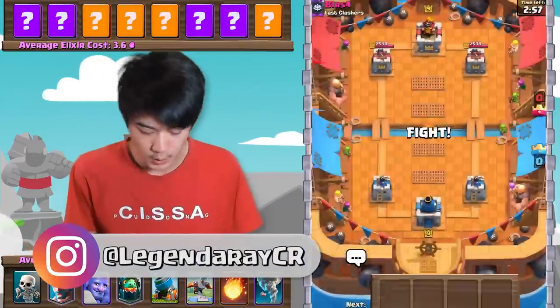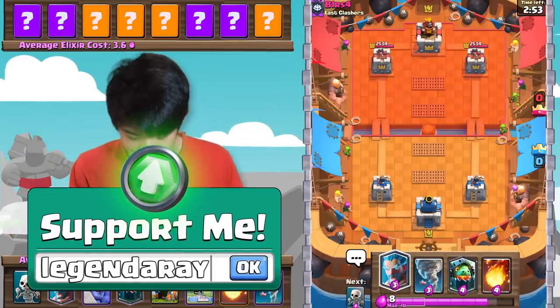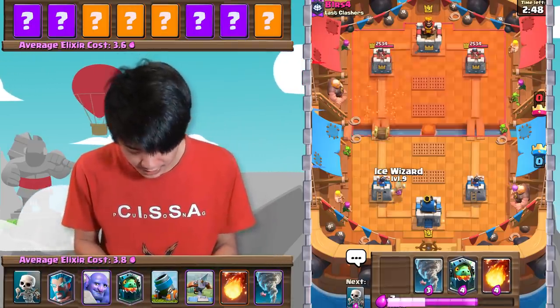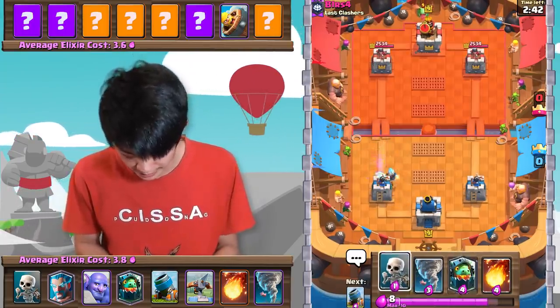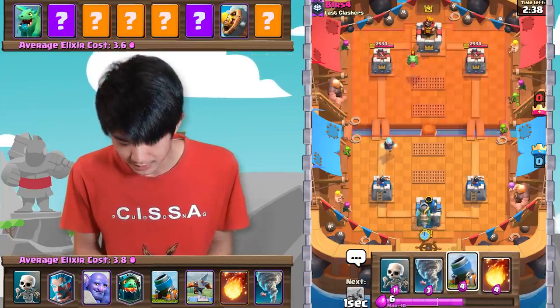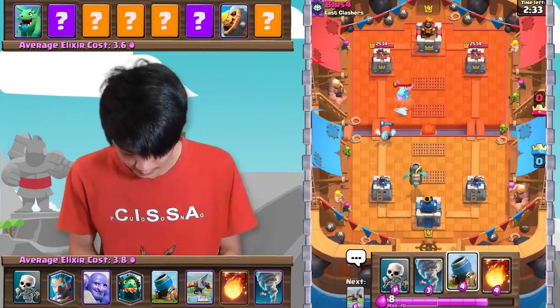Starting off this match going to be against B1RS4 from Last Clashers. Good luck. Starting off here with the Tornado — I always want to have the opportunity to activate King Tower, so of course I won't make the first move. But since he played the Barbarrel, I kind of had to there. Barbarrel and Baby Dragon looking like Graveyard, which is not actually that great of a matchup to be honest with you.